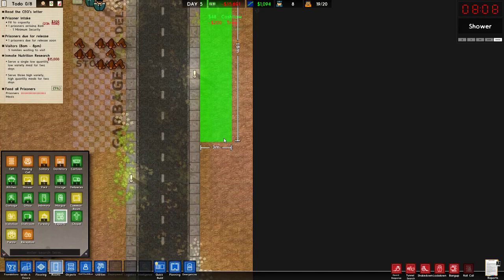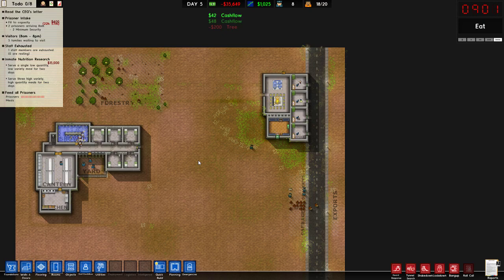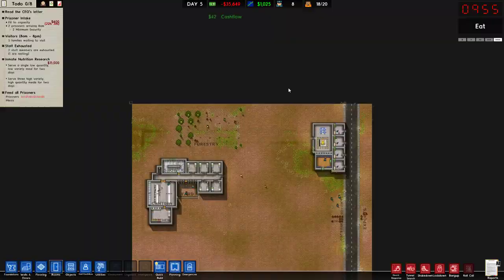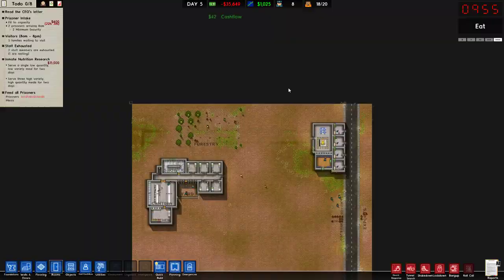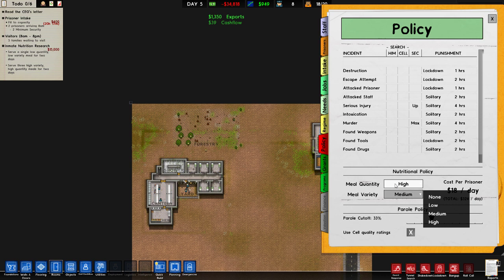Here it is. So it's unlocked, and you're going to have to go to the policy tab, which is red, as you can see. You're going to want to start with low quantity, and a low variety too.